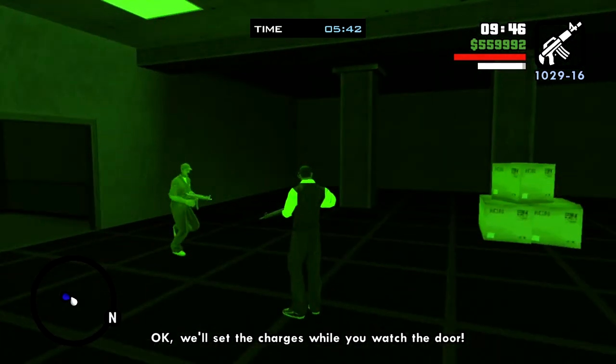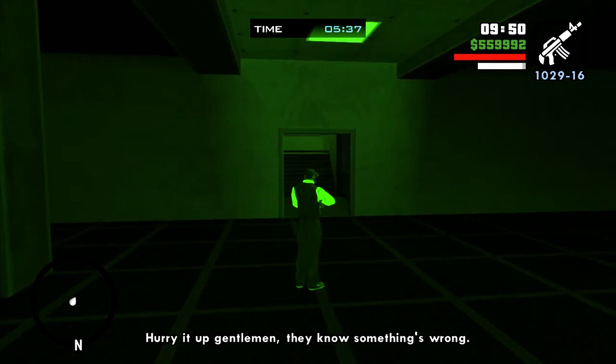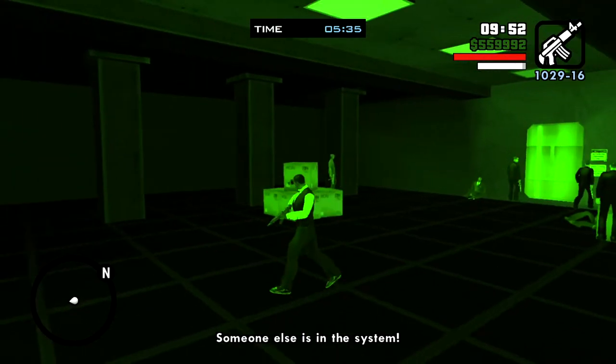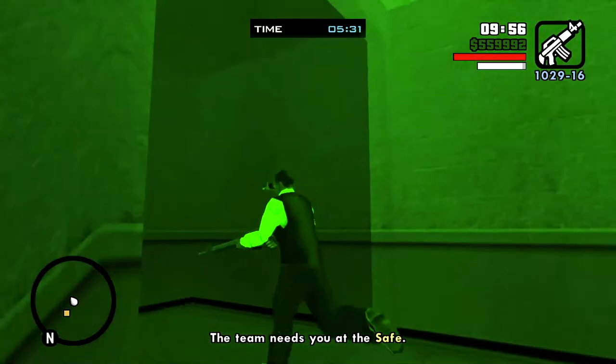The team sets the charges while CJ watches the door. Then a problem: someone's trying to bring the emergency generators back up — somebody else is in the system.